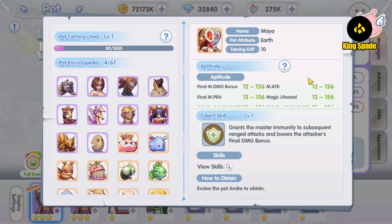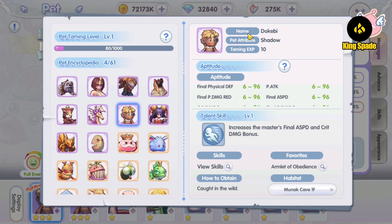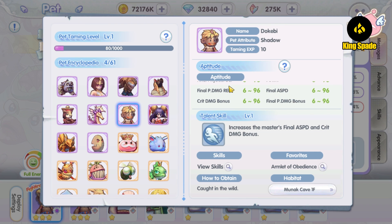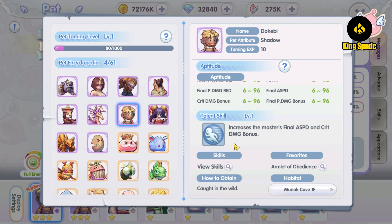And that is what I am going to do in this video — I'm going to get another pet. I had been using the Dokemi pet for its talent skill and also its aptitude. The Dokemi pet has a talent skill to increase your crit damage and attack speed, which is suitable for my crit build ranger. A lot of players say that the Dokemi pet is for early gameplay when you don't have high crit damage, and it can give that instant crit damage boost.